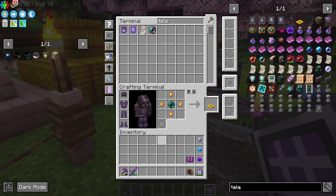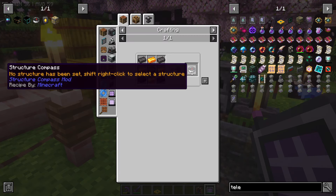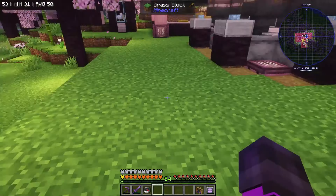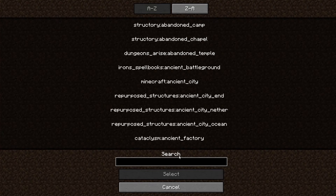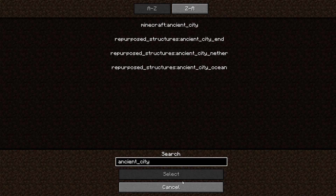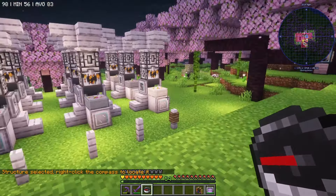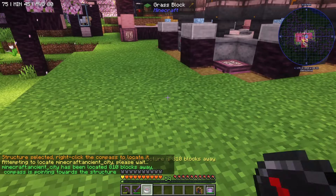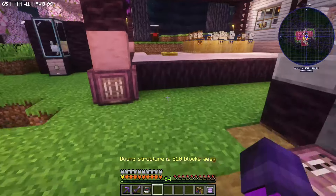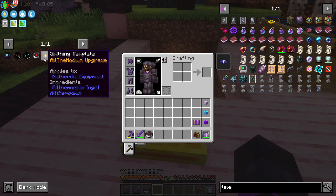Now we can make some really cool things like the teleport pad with allthemodium nuggets, as well as the structure compass with netherite, allthemodium, and a nature's compass. What's great about the structure compass is you can shift right-click to find a new ancient city — don't forget the underscore for ancient city. Minecraft ancient city select, and it'll point us in the direction of the nearest ancient city, which is 810 blocks in this direction. The ancient city is going to be important for next episode, which will be how to get the allthemodium smithing template.